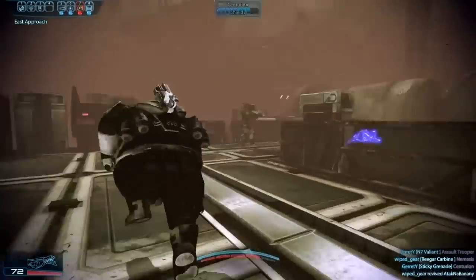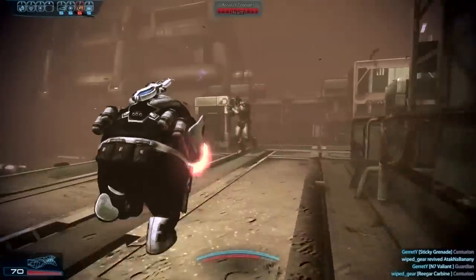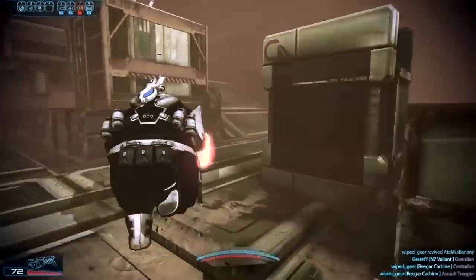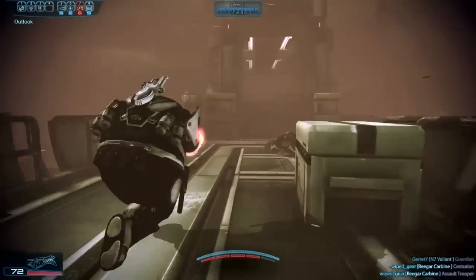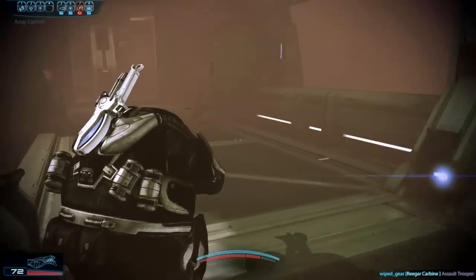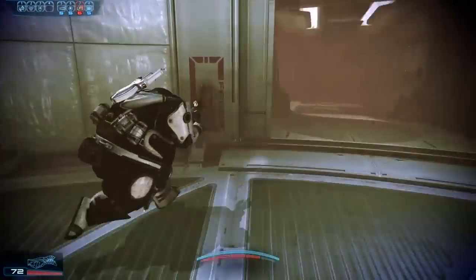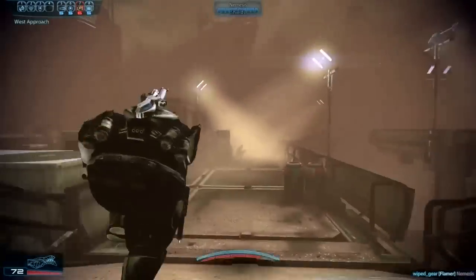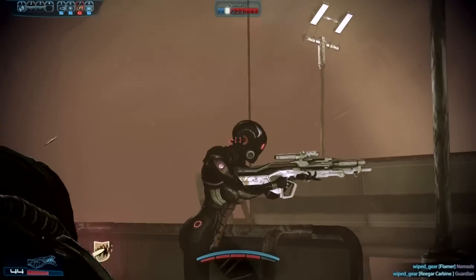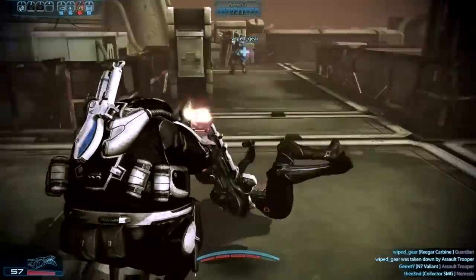Maybe I should stand in front of something and see what happens — see if I can get an assault shield all to myself. It's sort of like a barrier absorption technique. If the omni-tool is active, the recon mine is active. I don't think this recon mine will be too useful against minions, but for bosses it should be okay.